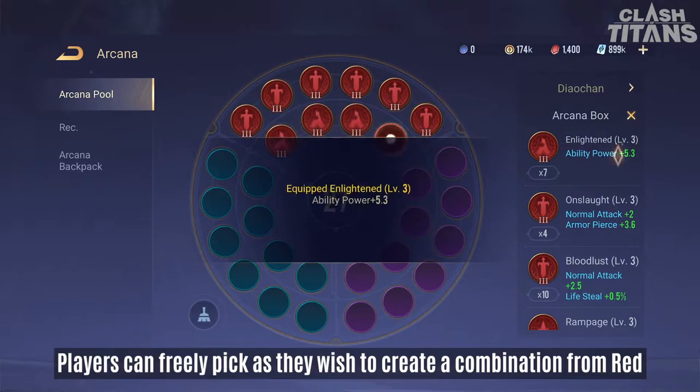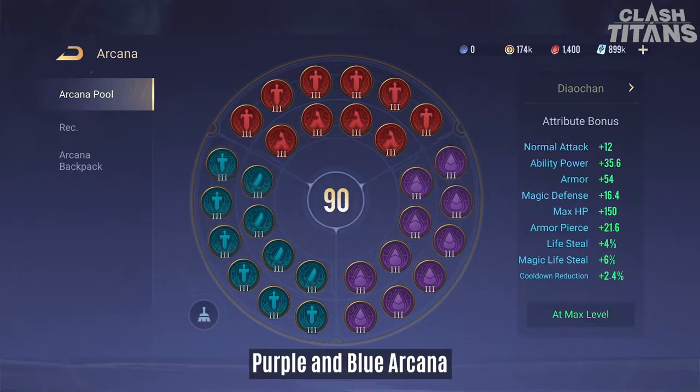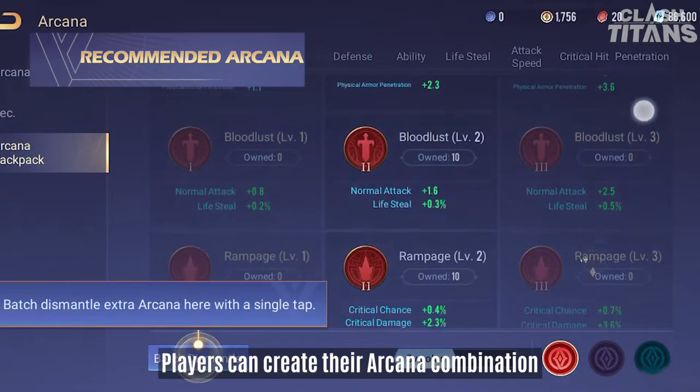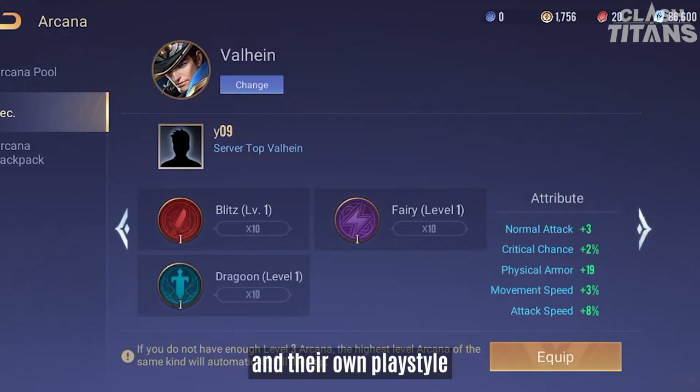On the Arcana page, players can freely pick as they wish to create a combination from Red, Purple, and Blue Arcana. Players can create their Arcana combination based on the role of their Titans and their own playstyle.